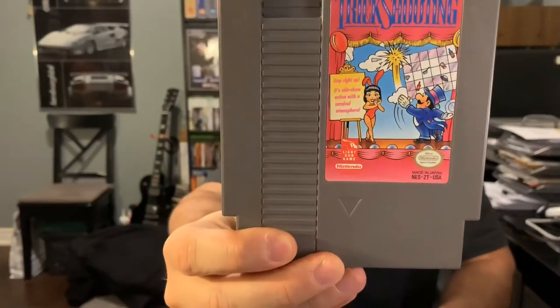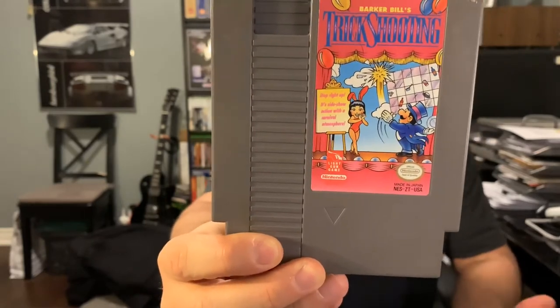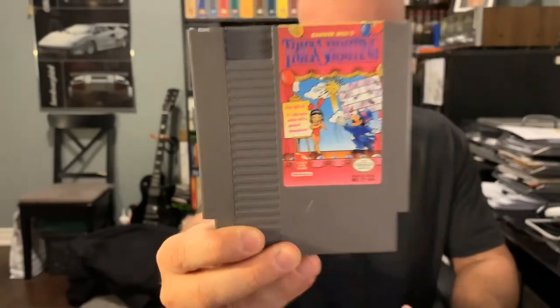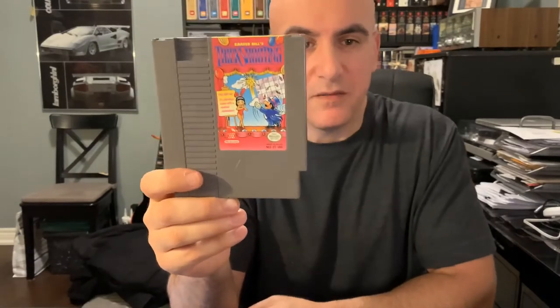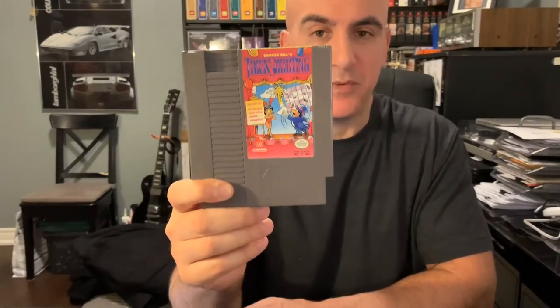Next is a game I'll probably never play, just because I don't have a TV that will work for it: Barker Bill's Trick Shooting. It's a light gun game with four events — balloons, flying saucers, window panes, and a fourth that involves variations of the first three plus two additional game types. If you have the light gun and a CRT TV capable of light gun usage this could be fun; otherwise it's just taking up space on my shelf.